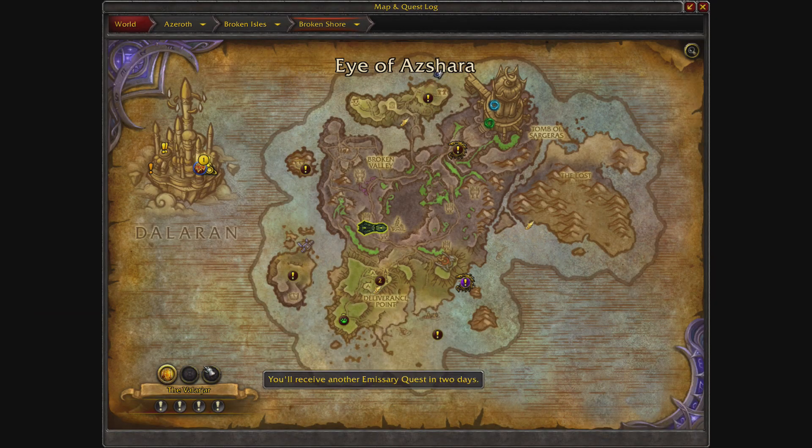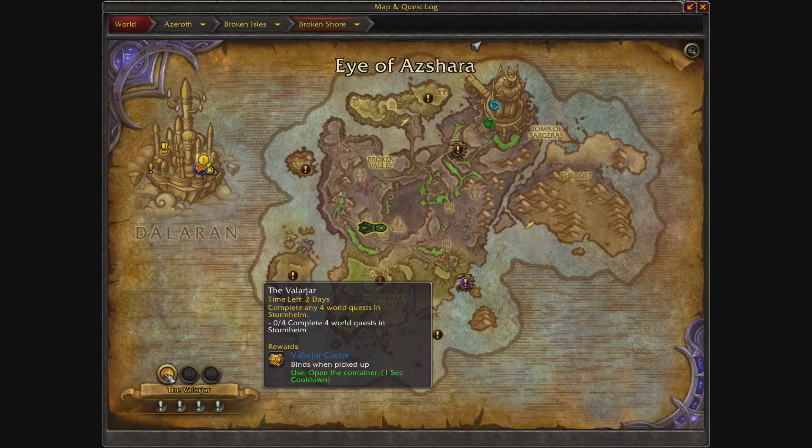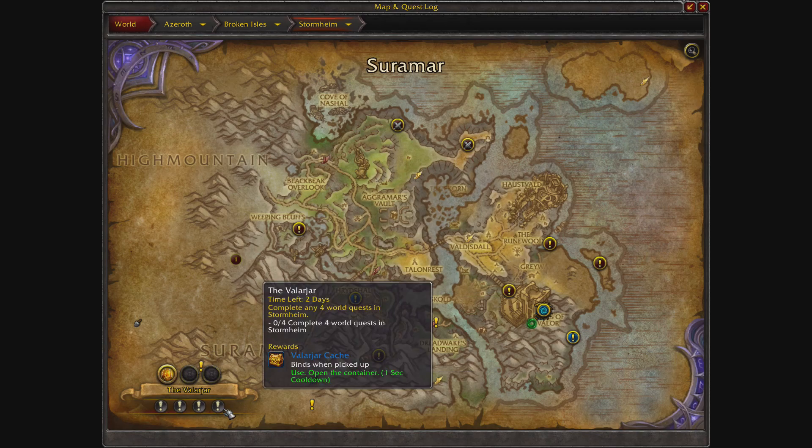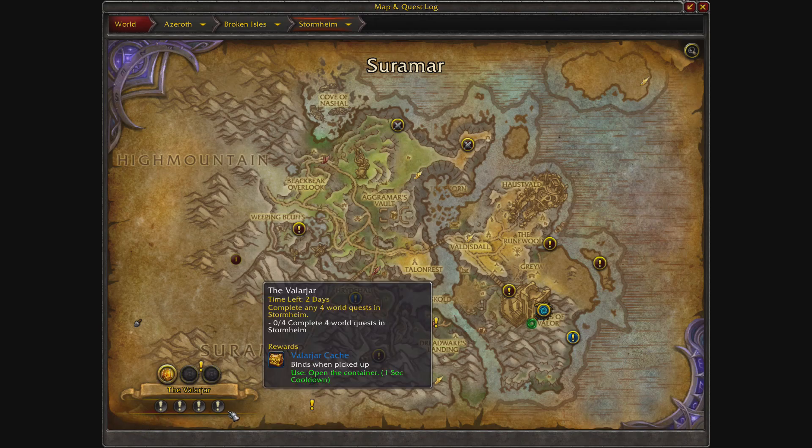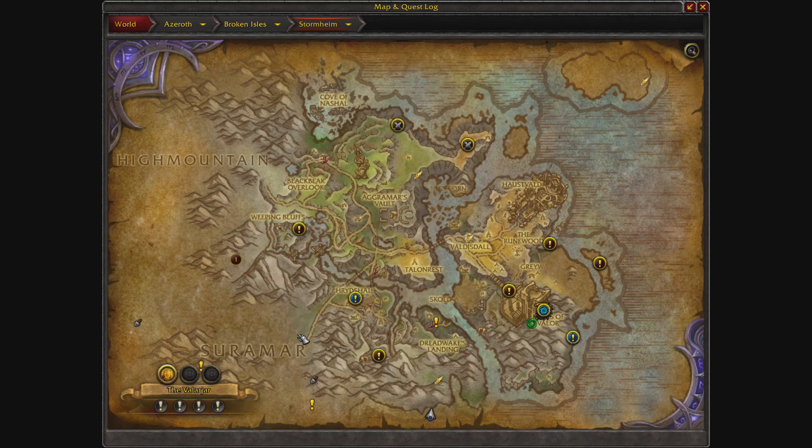It's the emissaries. Whenever you go to the map you will find up to three emissaries you can do - factions that you can do a world quest for. For today I have to do four quests for the Valor Jar over in Stormheim, heading for Valdesdal. After you finish four of them you get a Valor Jar cache which has a small chance of dropping a legendary.